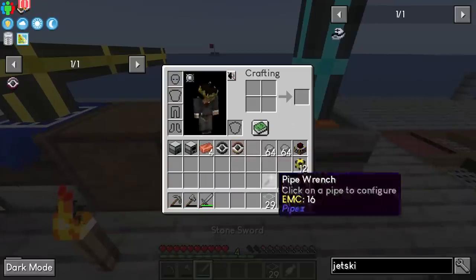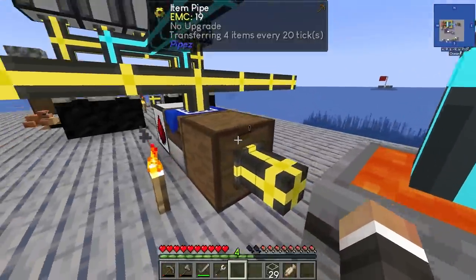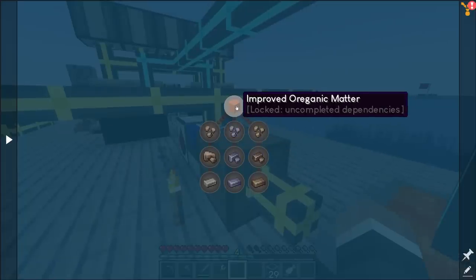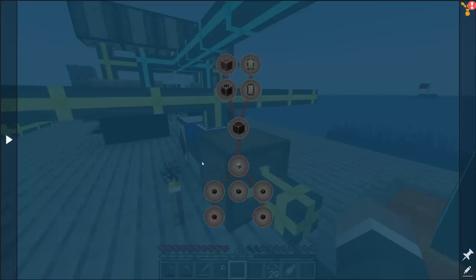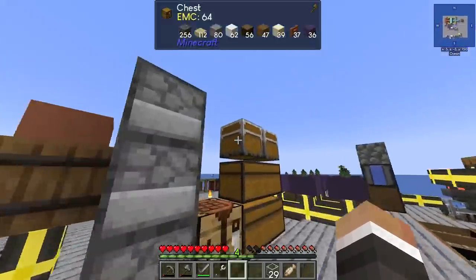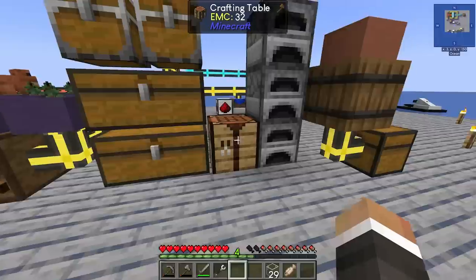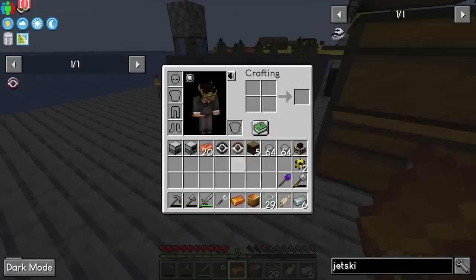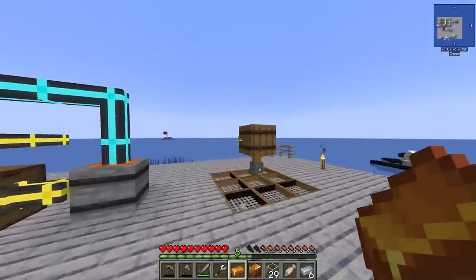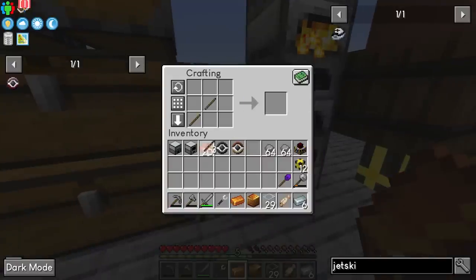I'm going to temporarily disconnect this pipe — we've already got more than enough tin and copper to get through today's stream. I want to make sure we have enough poor transformation powder to make improved organic matter and get iron, aluminum, and nickel, all three of which are required for my main objective today: getting a basic simple storage network up and running, so we no longer have to sift through every single chest to find items or craft blocks.